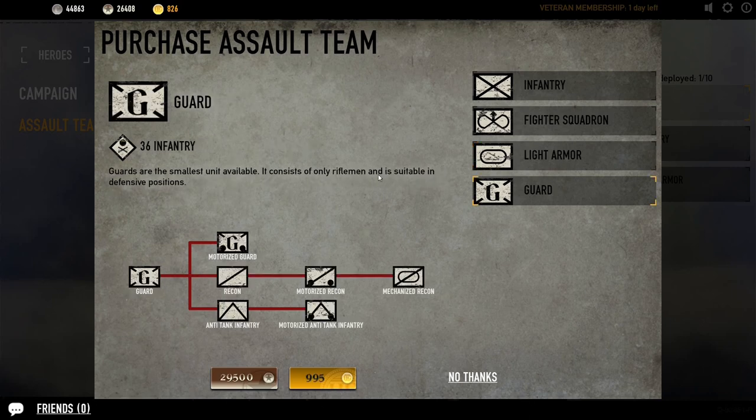Then you've got the Guard unit, which is another infantry unit and is kind of the defensive unit. It's the cheapest one to purchase and you can upgrade it into a whole bunch of different options: motorized guard with vehicles, anti-tank infantry who carry bazookas and can blow up tanks, recon, motorized recon, motorized anti-tank infantry, and mechanized recon.